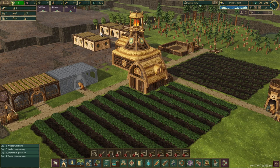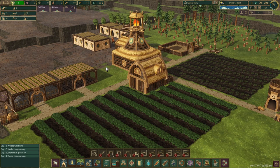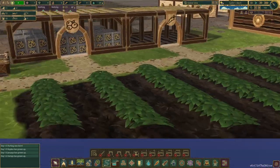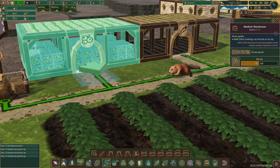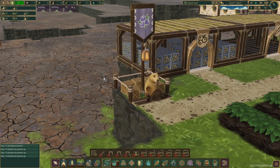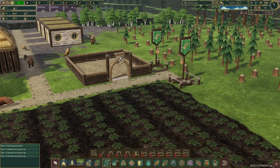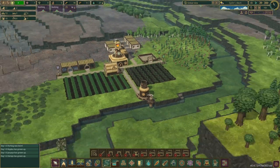Everything's built. We've got our housing in, we've got our inventor in there, and I've put in a new warehouse there. It actually shows you what it's storing on the little plaque on the front, and you can tell what it is by looking inside. That's a really nice touch. Same with the log storage over here. Well done, devs - nice touch.